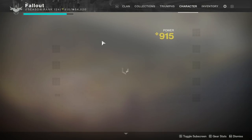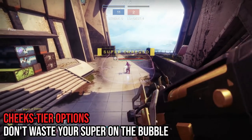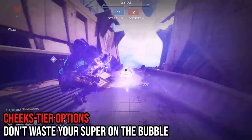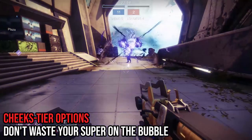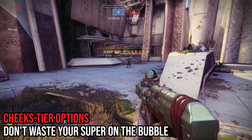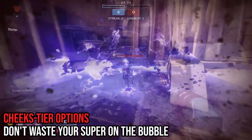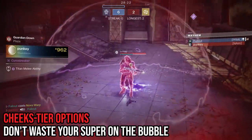Supers, unsurprisingly, are usually your best bet to break a Ward of Dawn, but not all supers are created equal. Both Shadowshot supers on the Nightstalker Hunter are about as effective as spitting at the bubble. The shots don't pierce the Ward of Dawn, nor do they tether the titan inside. Even multiple shots from Mobius Quiver will not break the bubble, so don't even bother. You could try to run in and tether the floor inside the bubble, but that's probably only going to work if the enemy titan doesn't know how to tie their own shoes. Speaking of void supers that don't work at all, let's add Nova Warp to that list. Any titan with half a brain is just going to drop you dead while you try desperately to hurt them with Nova Warp. That's a hard pass.